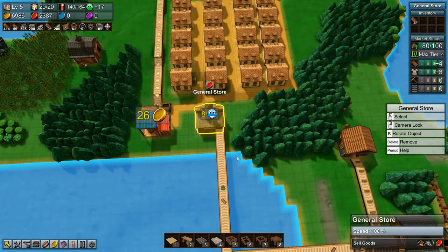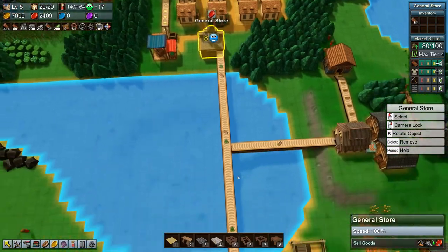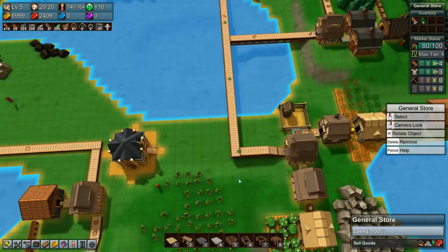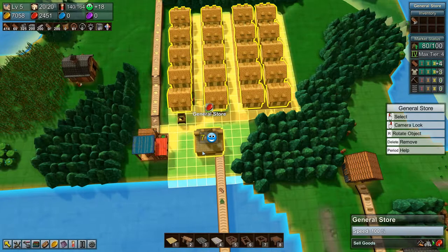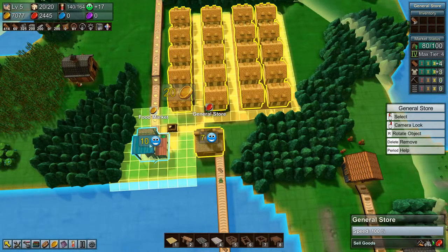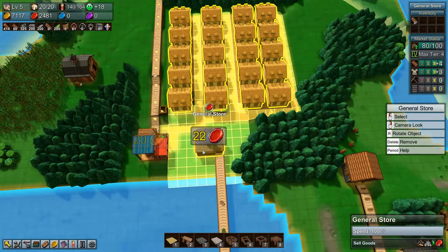So we have the reinforced planks now as well as cloaks coming in to our general store, and that should provide quite a bit more happiness. Yeah, 17 and 10 — so plus 40 percent production. That's pretty good, that is pretty good, very nice.